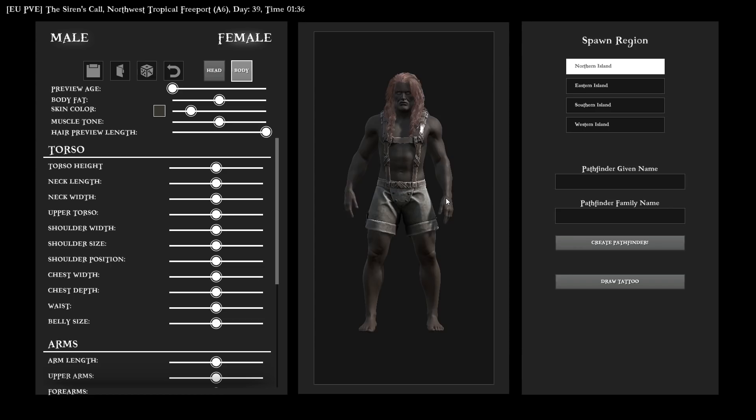Headshots do more damage than normal body shots, so I would recommend a small head. Things like your height actually do take into consideration as well because if you're really, really small, while that's a good thing for hitbox, it is a bad thing when you're actually trying to look over things because height does come into effect as far as where your camera is going to be, since it is based off of the actual height of the character. So keep that in mind.